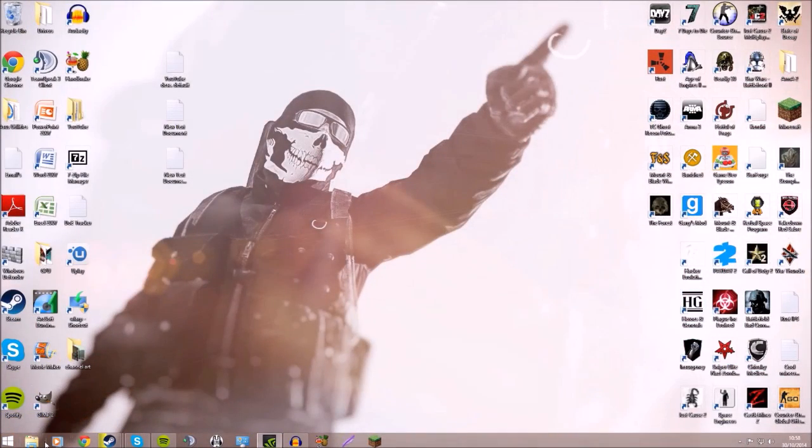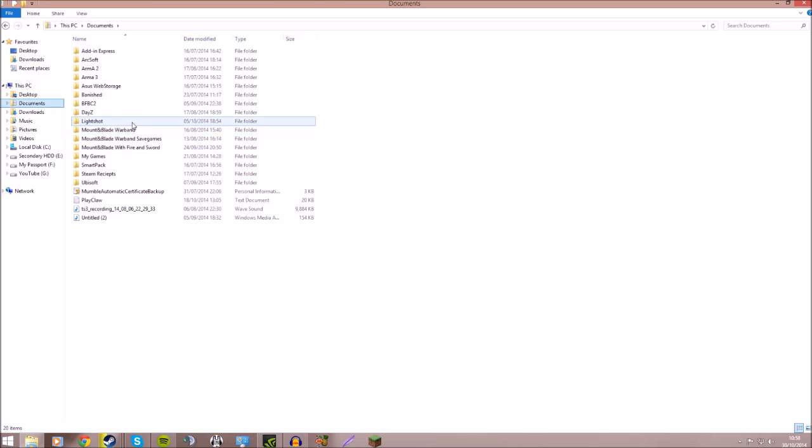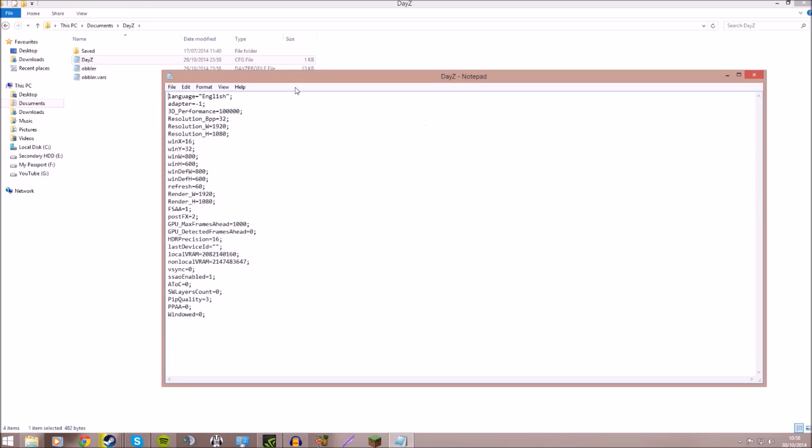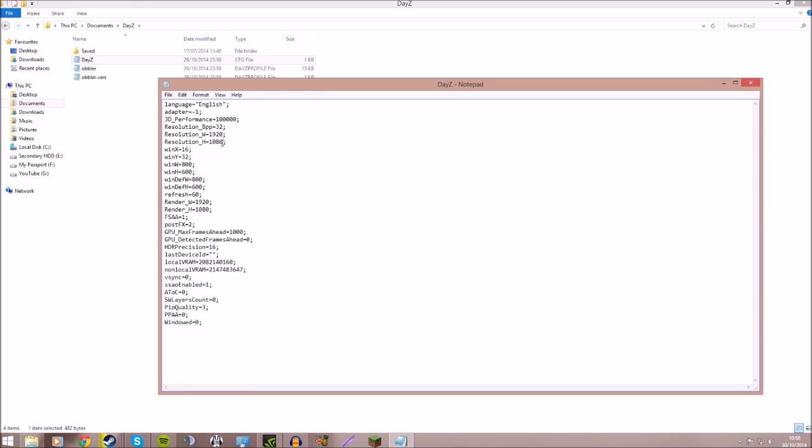Next, navigate to your Documents folder on your PC. You'll find a folder called DayZ, and inside is a .cfg file. Open it in Notepad. Make sure that if you're on a 1080p screen, you've got the resolution set to 1920 and 1080. Same with the render resolution - if you have a 720p screen, just put your resolution in there. You can also set GPU max frames ahead to 1 if you want more FPS.